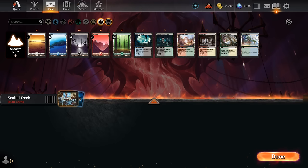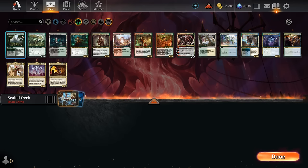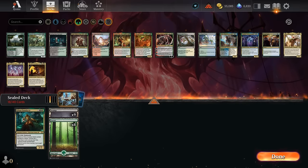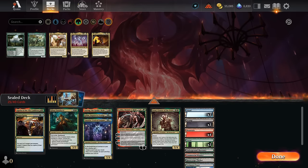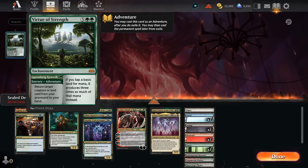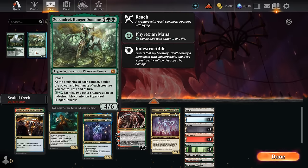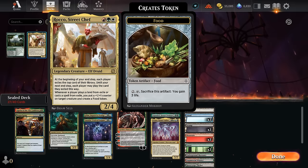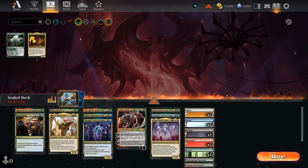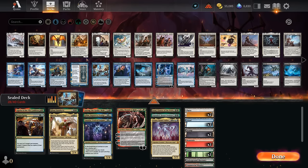We've got some green dual lands, so maybe a base-green deck could work. But then we go back to the fact that we don't have a ton of green mono-colored cards — a decent number of multicolored options though. So what if we just do a multicolored green deck and play all of these? Virtue and Strength not going to be particularly amazing. Hunger Dominus could be worth a shot. And I don't think we go all the way up to Niv. Rocco could be worth it.